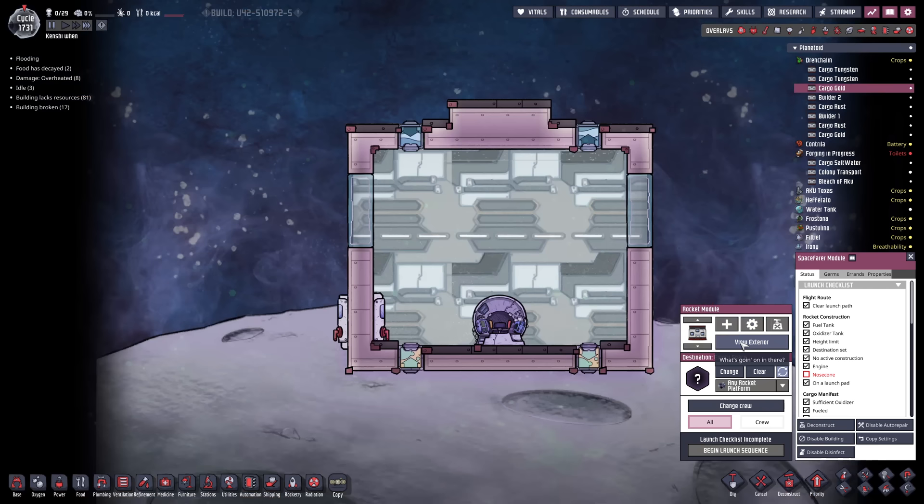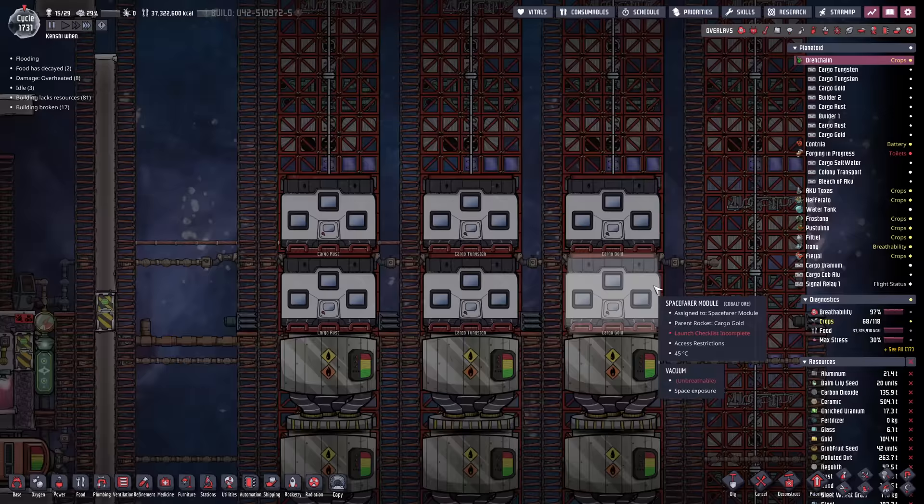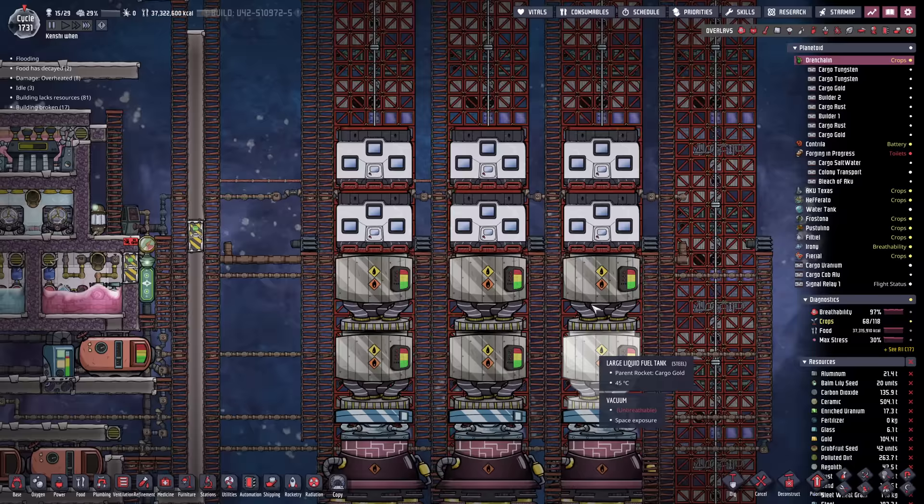We're going to deconstruct the rocket control station. Things get even weirder when launching - you only need one rocket control station to launch them. That took a while to figure out, but you do need two crew members. To launch this, you need one rocket control station in the top one, and then a crew member in each module. Without both of those criteria fulfilled, it won't work. You also have to have cargo loaded, fueled up, and all that stuff as well.